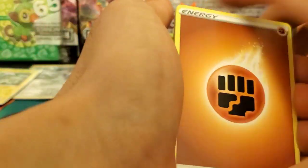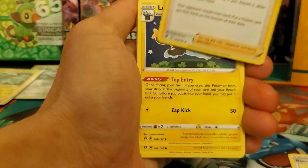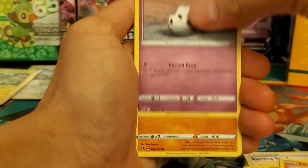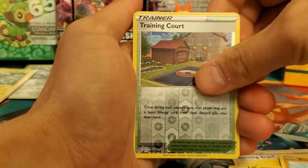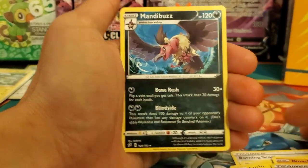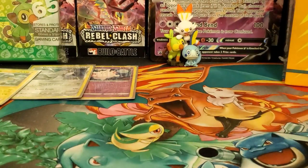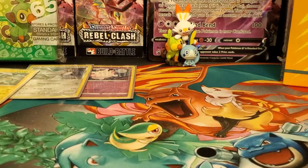Fourth pack from the back — Fighting Energy, Brennan Scarf, Eelektrik, Luxio, Helioptile, Honedge, Litwick, Glarian Corsola, Binacle, reverse holo Training Court — and a Mandibuzz regular rare! I needed a Mandibuzz, so that's really good — something I needed.